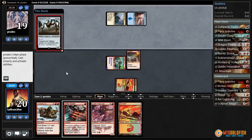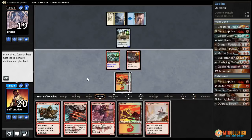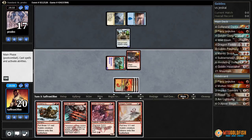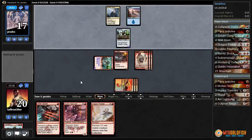Opponent plays a Hangerback at X1. Options here are Dash Heal Cutter to hit for 7, or just play Hordling Outburst. I think that's better. Let's get in with just the Glory Chaser, put our opponent to 17, and then cast Hordling Outburst. Next turn we might Dash Heal Cutter to keep the beats flowing.